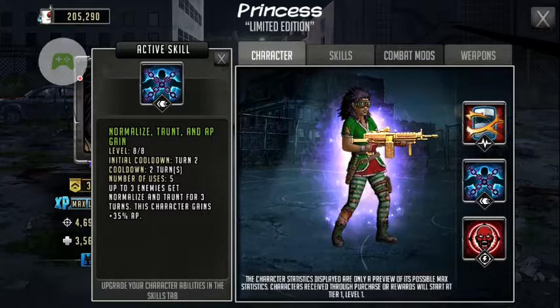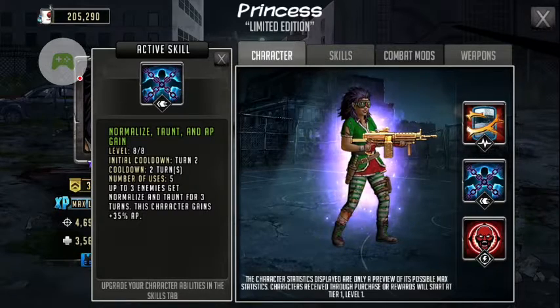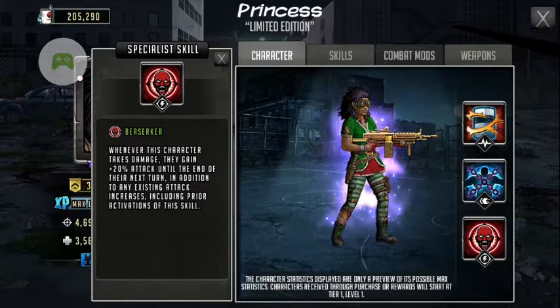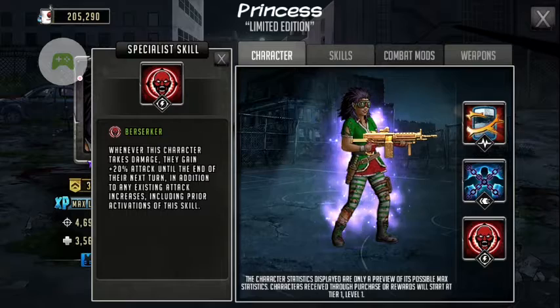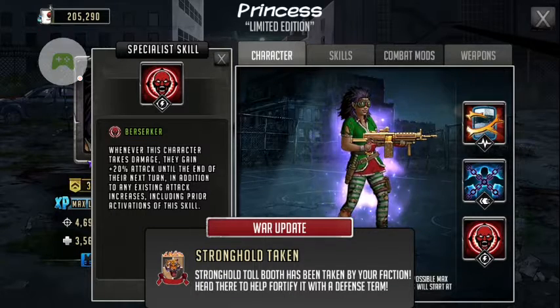Her cooldown is also 2 turns, with 5 uses. Up to three enemies get Normalize and Taunt for three turns, and this character gains plus 35% AP. Her specialist skill is Berserker: whenever this character takes damage, they gain plus 20% attack until the end of their next turn.